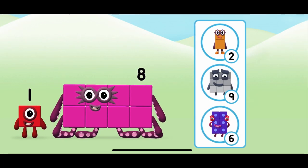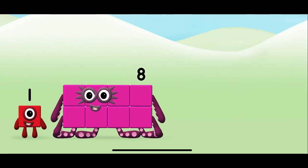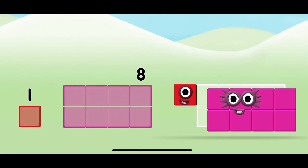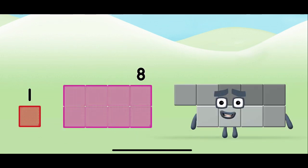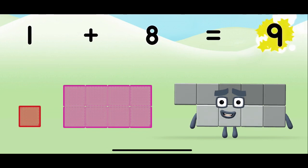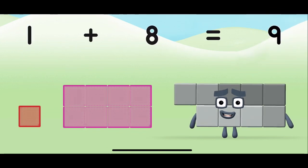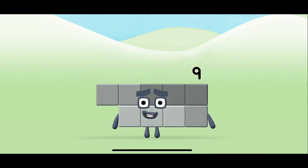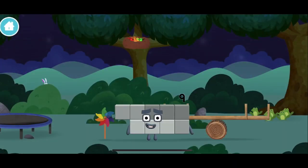Do you know which number block you'll make when you add these two number blocks together? That's the correct answer! Add the number blocks together. One plus eight equals nine. Marvelous — you made number block nine! You made a new number block.